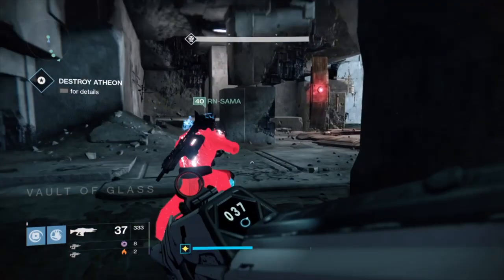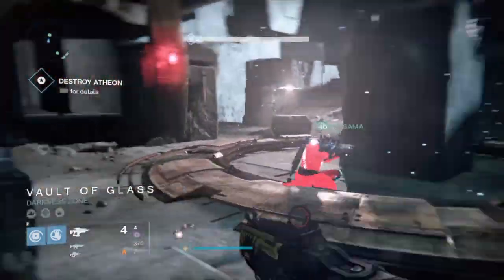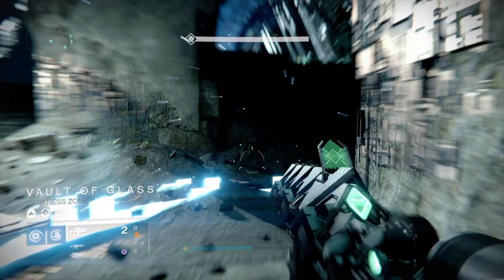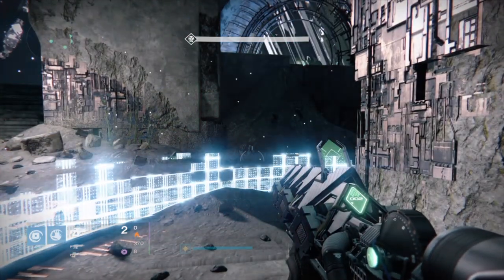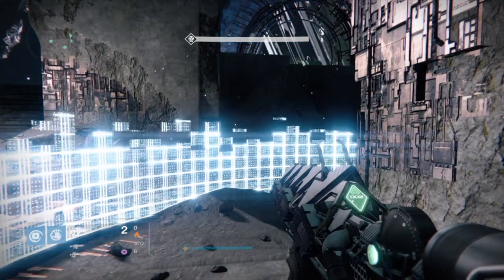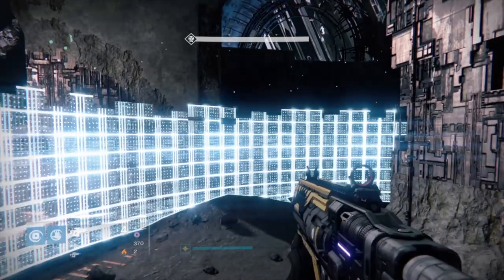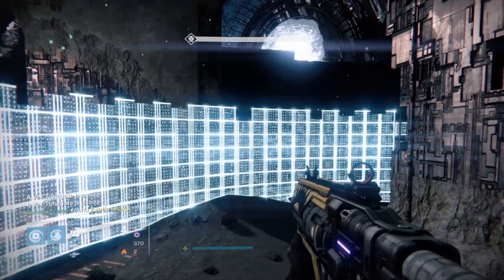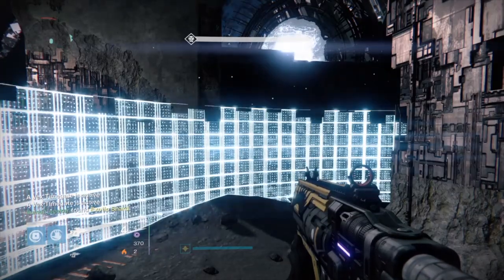The Atheon challenge mode is, in the simplest terms: each person of your fireteam has to destroy an oracle, and one person cannot destroy two oracles. Every oracle has to be killed by a different person. The encounter works like this: Atheon summons three people at random to go into the portal.